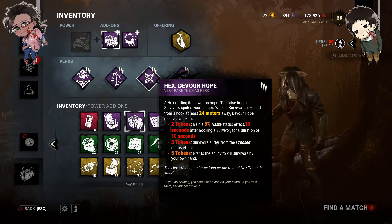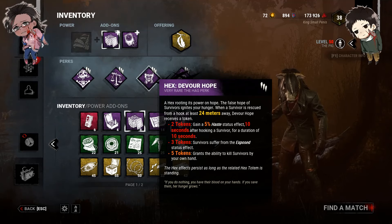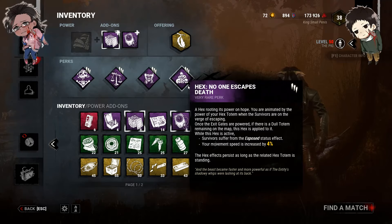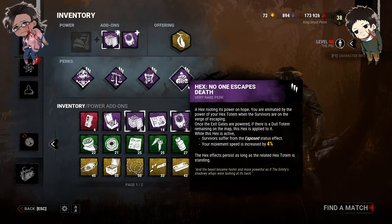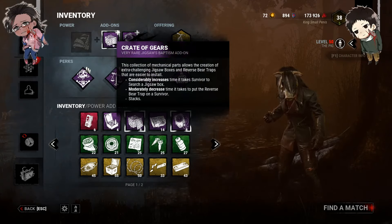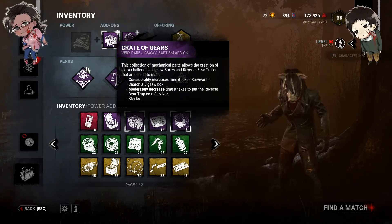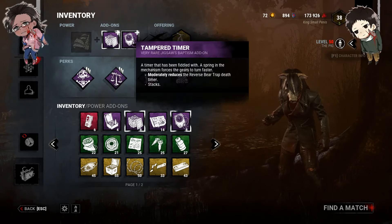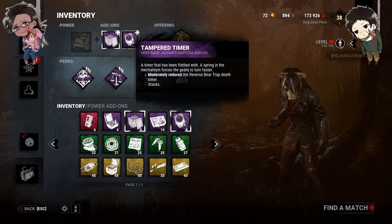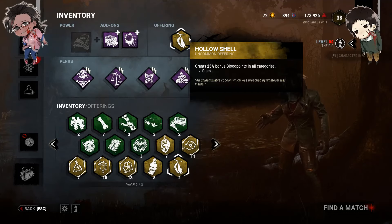I get a token every single time somebody unhooks a survivor 24 meters away from me. And then we're using No-Ed, so when the exit gates are powered, if there's a dull totem left on the map, it becomes lit and No-Ed activates — basically everyone becomes exposed and I go faster. We are using Crate of Gears, which makes it take a lot longer for a survivor to search a Jigsaw Box, and it also decreases the time it takes for me to put a trap on their head. And then we are also using Tamper Timer, which moderately reduces the timer of the Reverse Bear Trap.